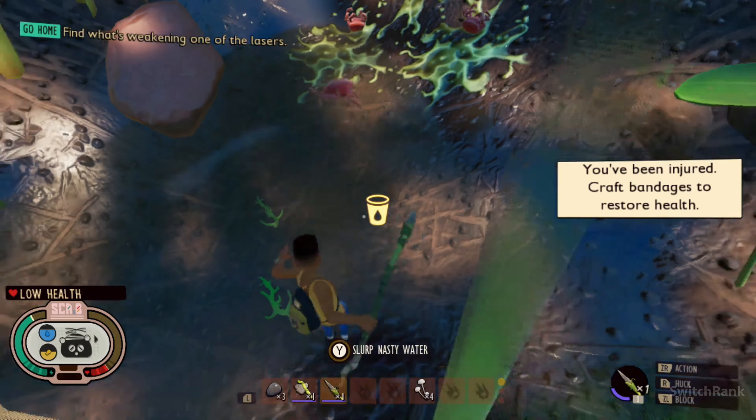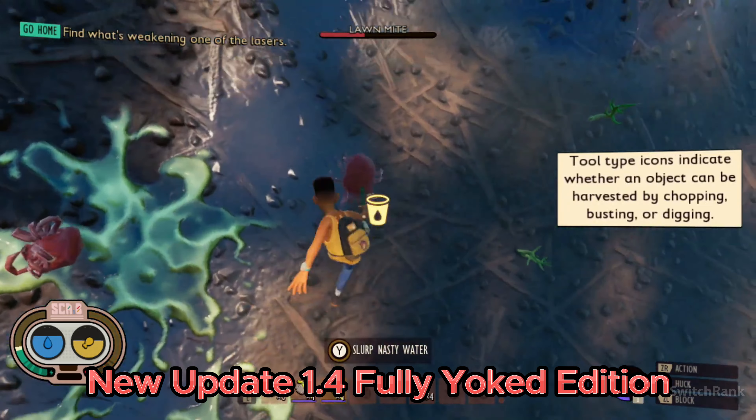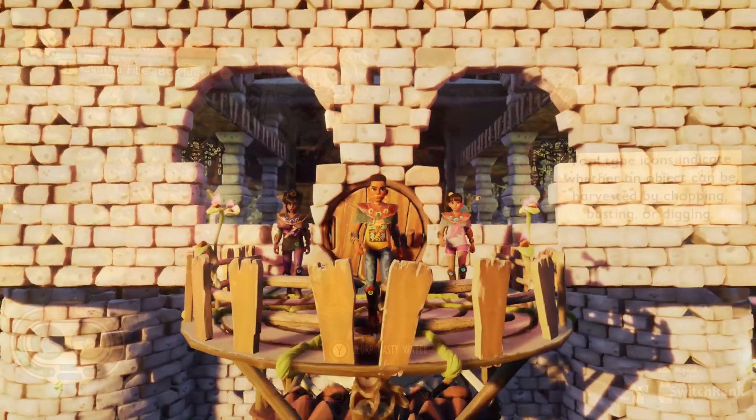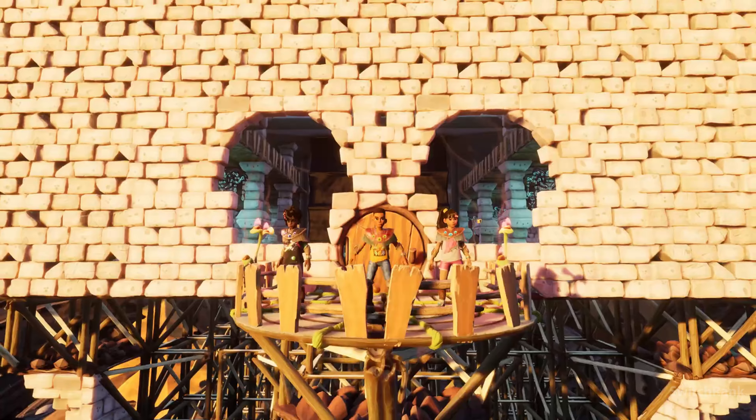The release coincides with the arrival of the Grounded Fully Yoked Edition, introducing update 1.4 packed with new content. The update introduces formidable new foes like Royal Ant Queens, along with a New Game Plus mode offering alternate dimensions and remix challenges. Players can also expect new buildings, pets, equipment, quality of life improvements, and more. With Obsidian Entertainment declaring this as the final major content update, it's evident that they're concluding Grounded's journey with a substantial offering.